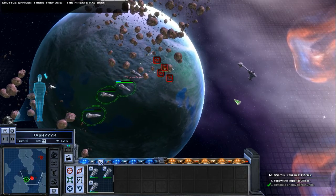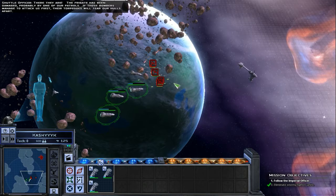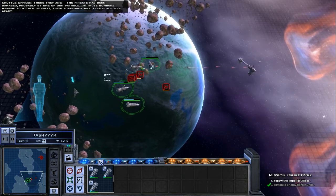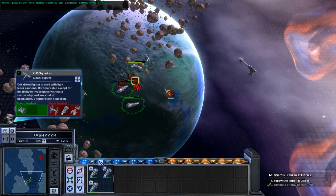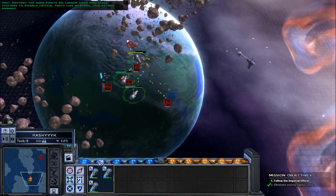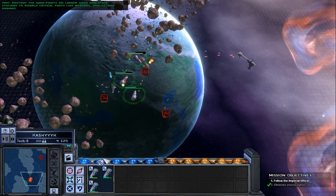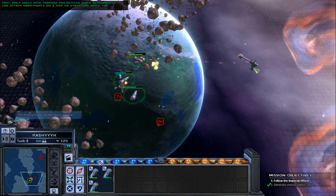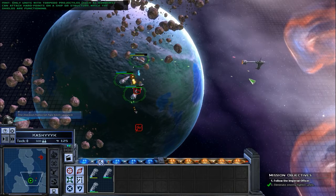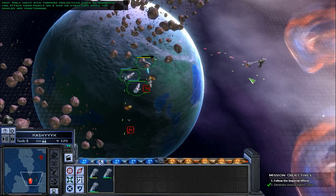Oh wait, there they are. The frigate has been damaged, probably by one of our patrols. If those bombers manage to attack us first, their torpedoes will tear our hulls apart. Destroy the hard points on larger ships and space stations to disable critical parts like weapons, shields, and engines. Only units with torpedo projectiles, such as bombers, can attack hard points on a ship or structure while the shields are functioning.